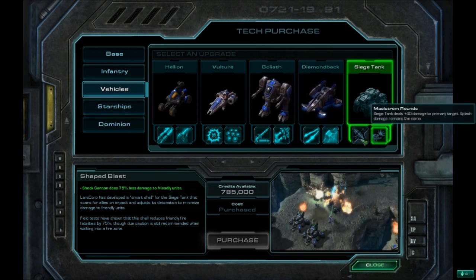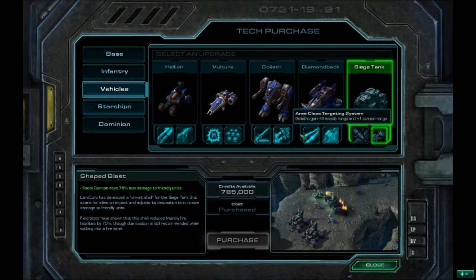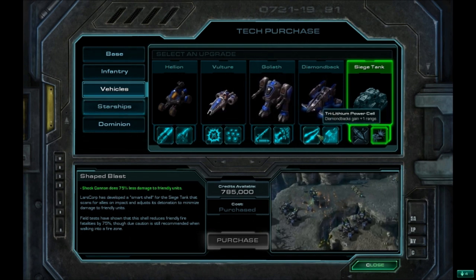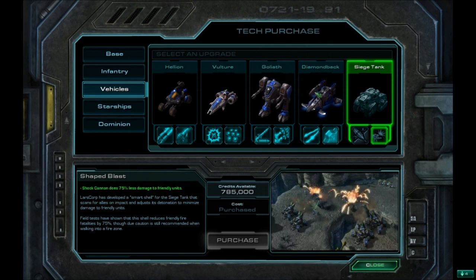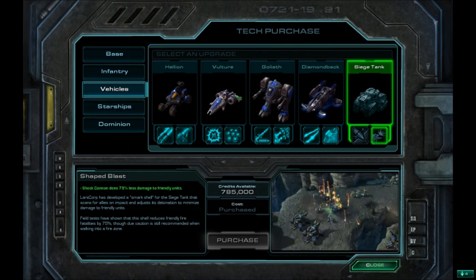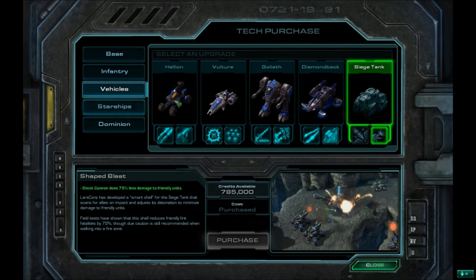I chose not to use most other vehicles. I used the Diamondback on the Diamondback mission, the Goliath on the Goliath mission, and the Vulture on the Vulture mission. I didn't even really use Hellions on the Hellion mission — they just weren't that good.